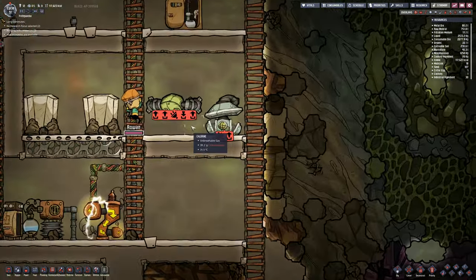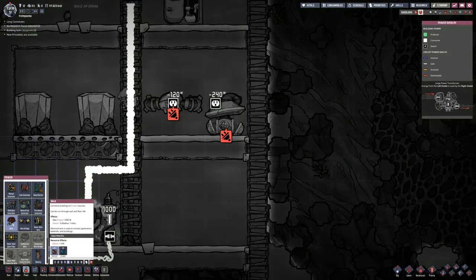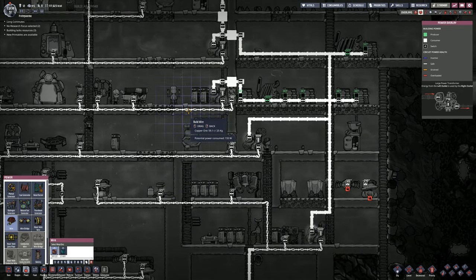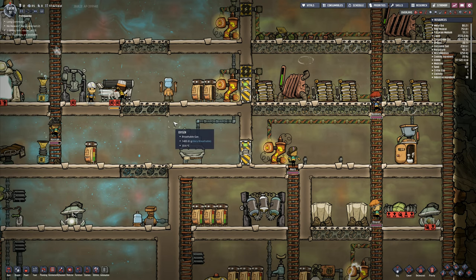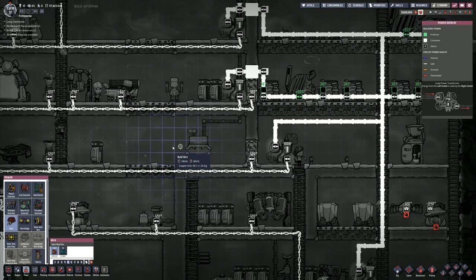This one down here is a more important one that I want to deal with. First up, we need to go to power and we'll go with basic wire in here for a minute. At the moment I have got things coming through the different wires — I've got wire on there. Let me go to power — power is the one that I want.